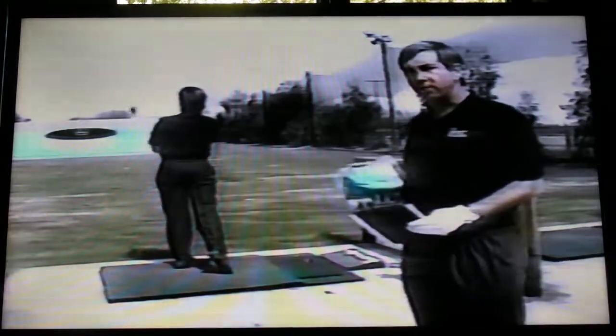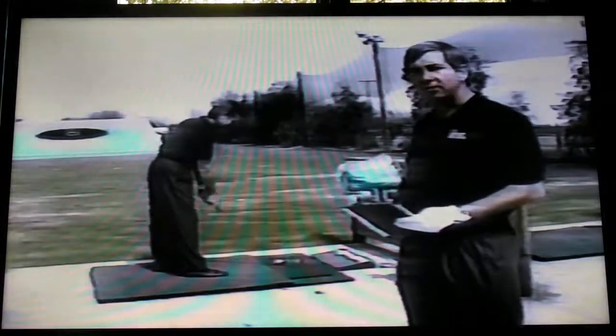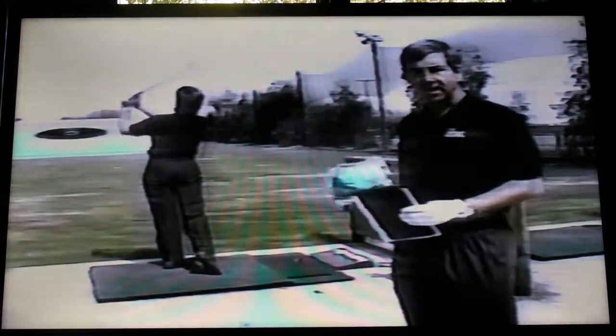If you miss the target completely, that's a three. Par for the game is 72, and most people will shoot their handicap. He's going to hit his 10 shots while I keep score for him. Then I'm going to get up and hit my 10 balls while he keeps score for me. We will then leave this tee box and go down to the second tee box for the second target and repeat that process.